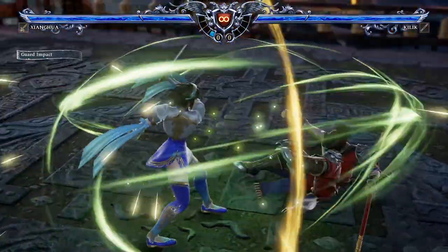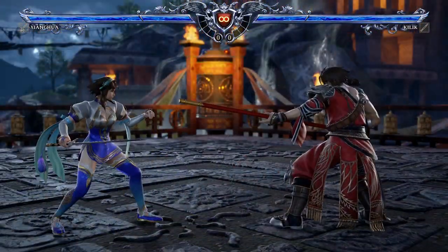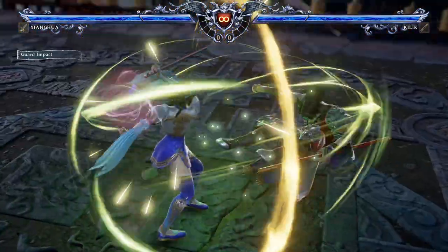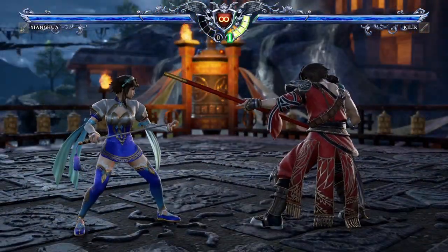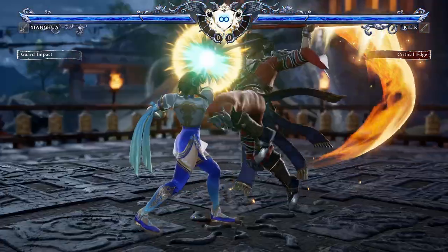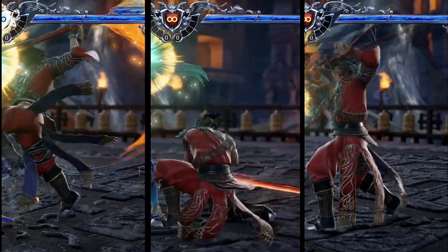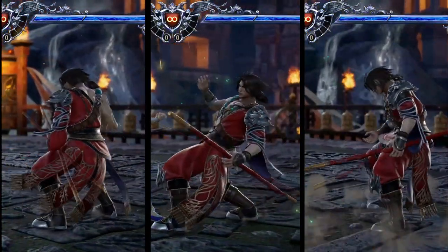Guard impacts can deflect highs, mids, lows, throws, reversal edges, and even some critical edges. As you can see, depending on the attack getting deflected, it will cause your opponent to stagger back with different animations.